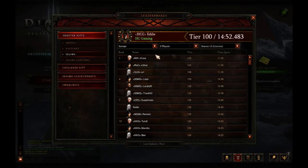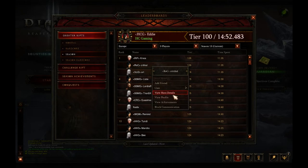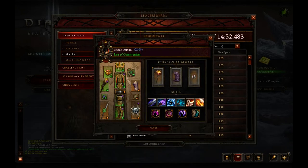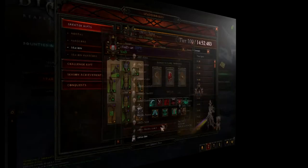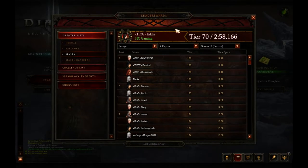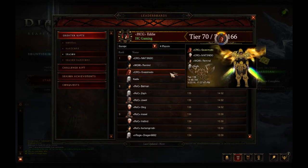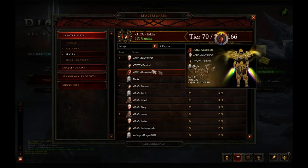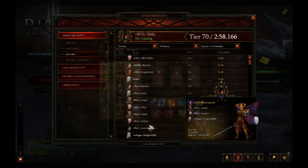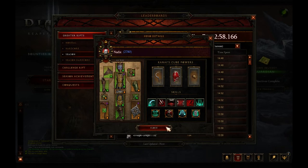For the three-player leaderboard we have 126, the same as last week, so I'm assuming it's the same people. For the four-player we also have 136, the same as last week — featuring a zDPS Monk, channeling Firebirds Wizard, z-Barb, and the Pestilence Necromancer, done in 1448, right on the buzzer.